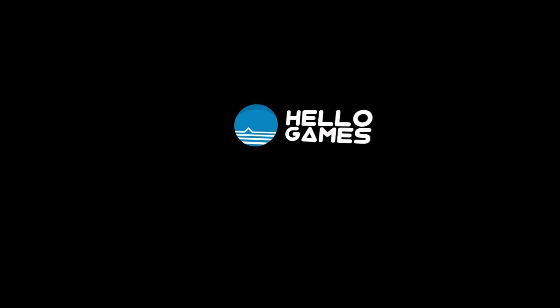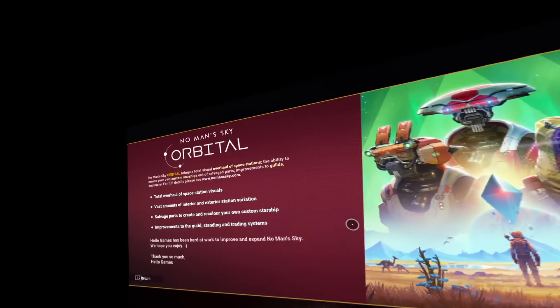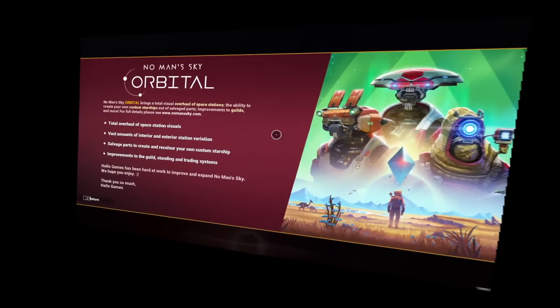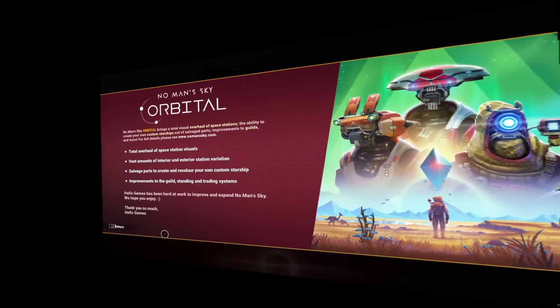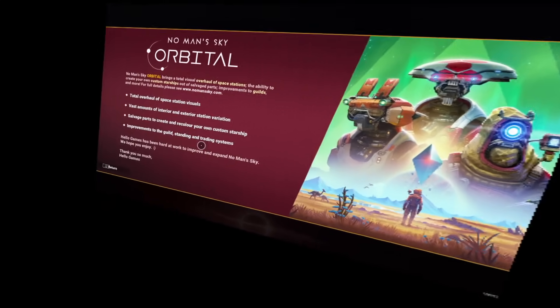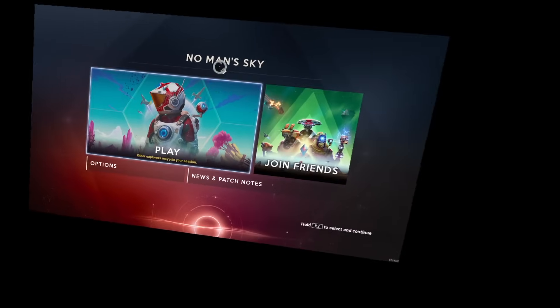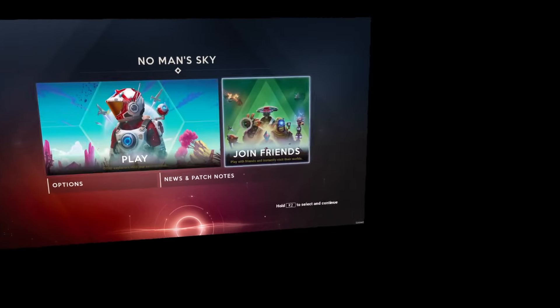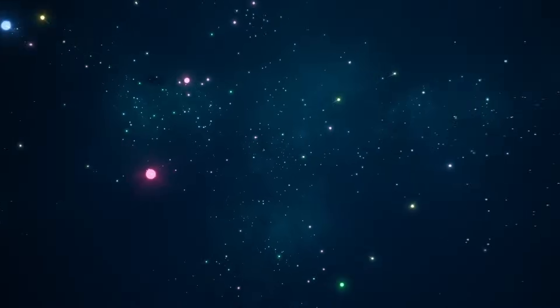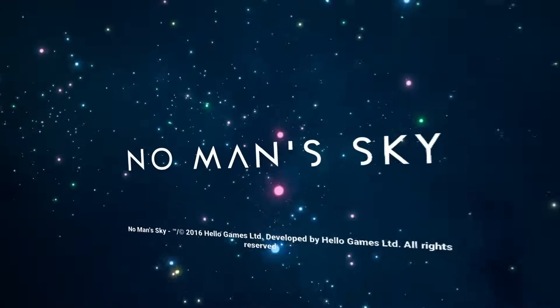Hello everybody and welcome back. There's been a brand new update on No Man's Sky — the Orbital update — which is an overhaul of space station visuals, interiors, and procedural generation. You can also customize your own starship, and there are improvements to guild and trading systems. What I dabble in a lot is flying around and exploring space stations, so I'm more than excited to jump back in.